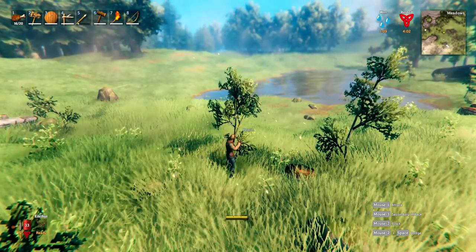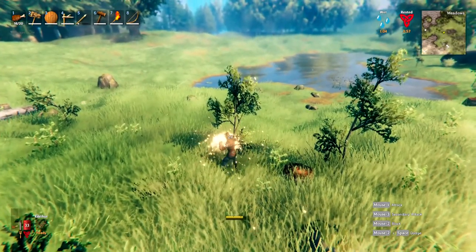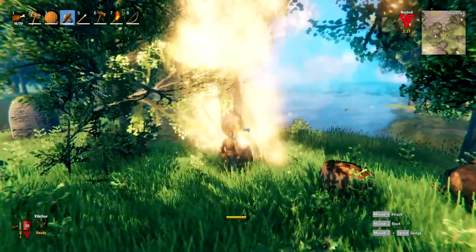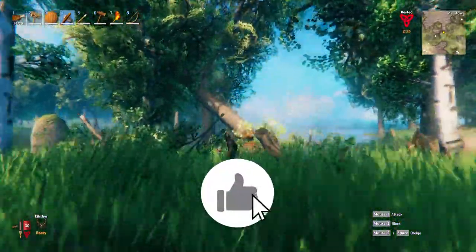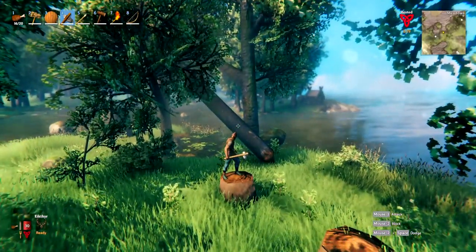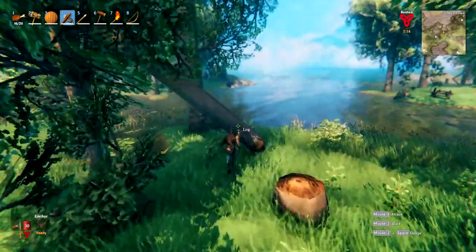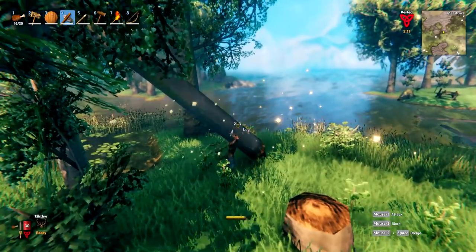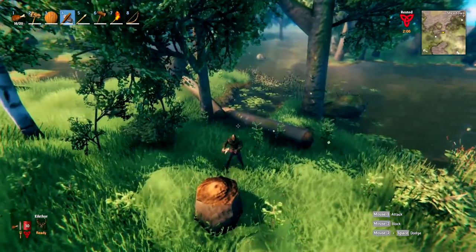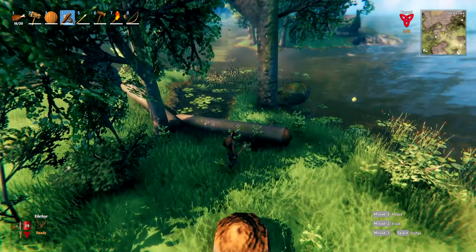Before you have an axe, you can punch small trees with your fists to get wood for your starting requirements. Once you have an axe, left-click a tree to chop it down — be careful because falling trees can damage you. Once it falls, chop the log into pieces and eventually into wood, giving you far more than saplings. Be careful as rolling logs can also damage or even kill you.